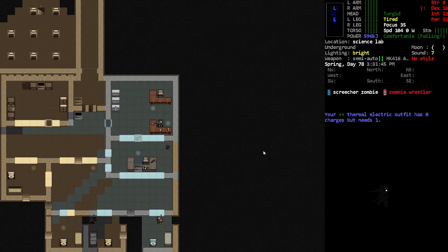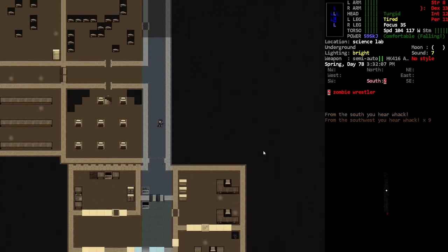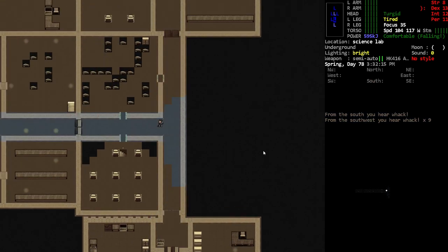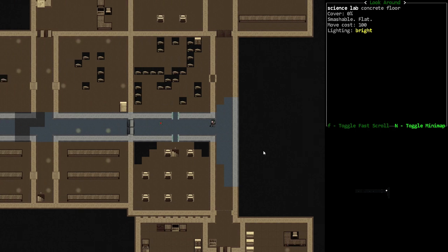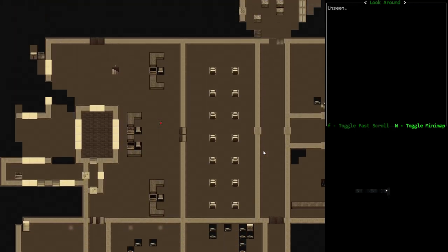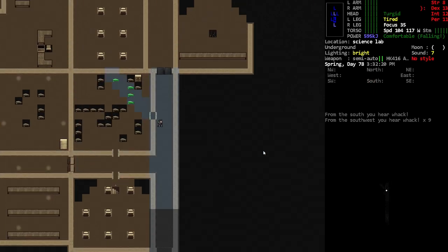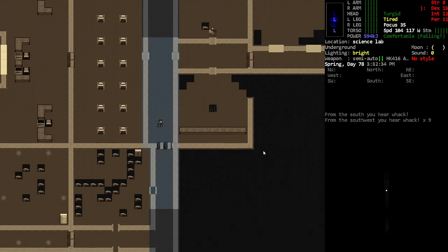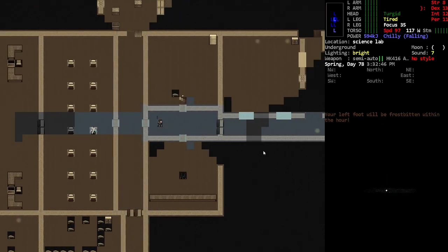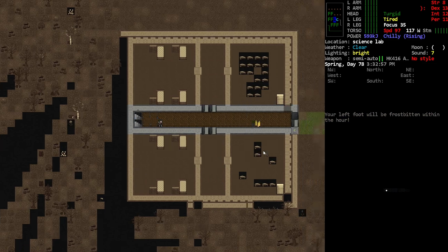We do have a thermal outfit but it has no charge, which is going to be a problem. Let's go back up towards the stairs that got us down here, because we need to find some charge — something to charge up with.